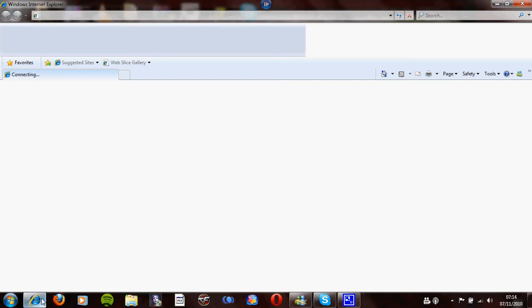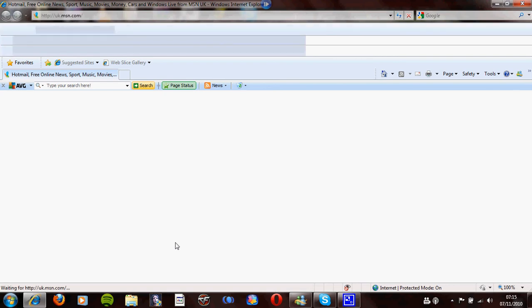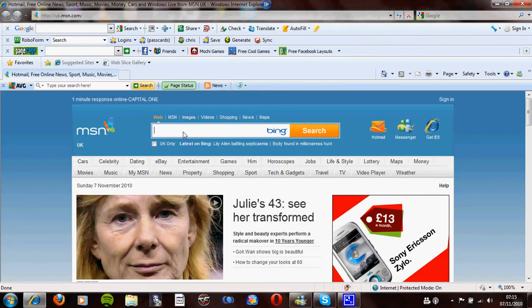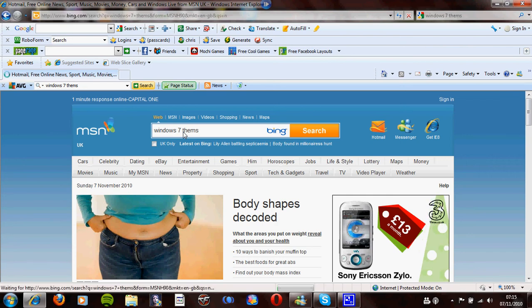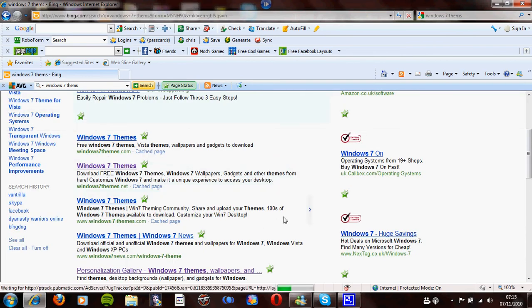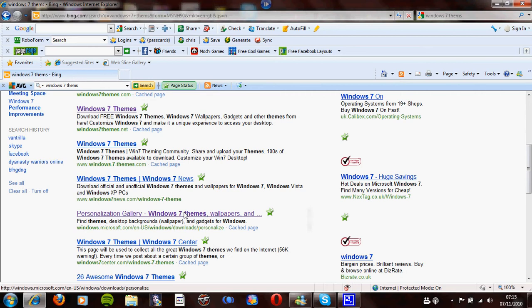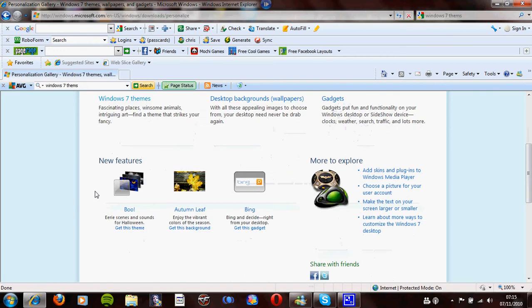First up, open up your internet browser. We're going to put in Windows 7. The one you want is Microsoft — you wouldn't believe it, this is actually from Microsoft itself. This is the personalization page. What you want to press on is Windows 7.